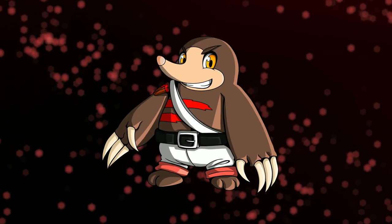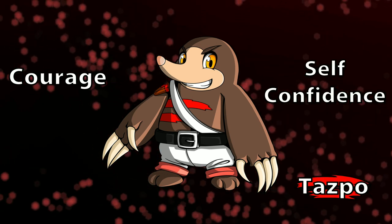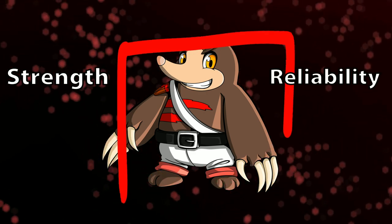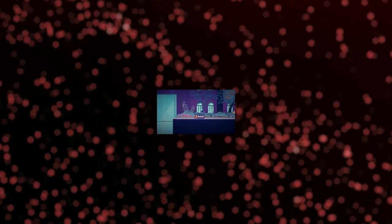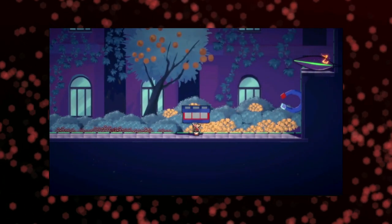For our brave hero and protagonist of the game, Tazpo, we wanted to express his courage and self-confidence through a combination of a square and a circle. Squares refer to his strength and reliability, while circles remind of him being friendly and kind, thanks to the roundness. His strength is also a game mechanic — his gameplay is based on moving heavy objects.